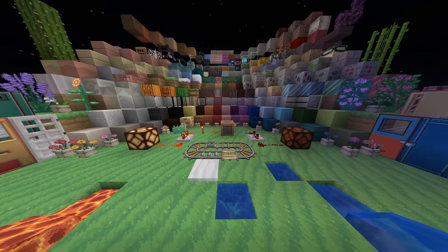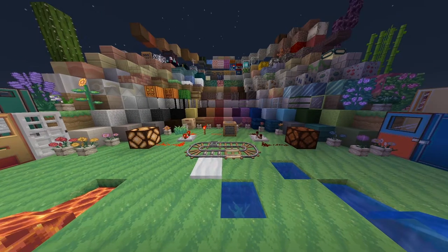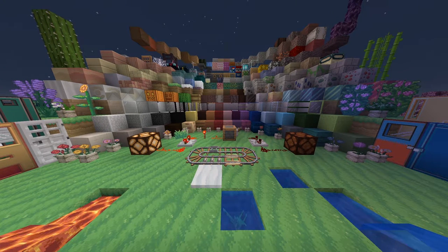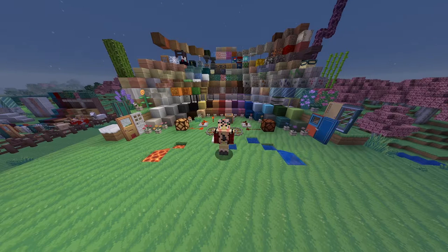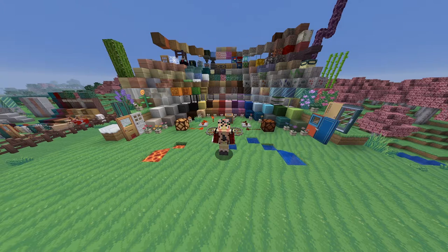There has been quite a few things that have had an upgrade — there's the doors, the cords, all the wool, all the wood, basically everything that you need to build. Knowing that it's for 1.15, not all the blocks will be retextured, but all of the stuff that has been before 1.16 I expect to be retextured. The three things I'm looking for in a good texture pack are: completion — is everything retextured that should be — and how the textures look overall.